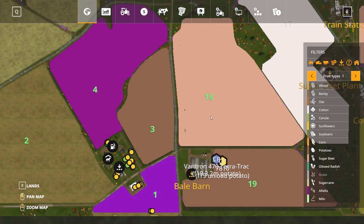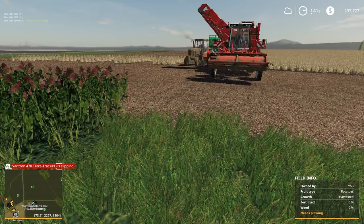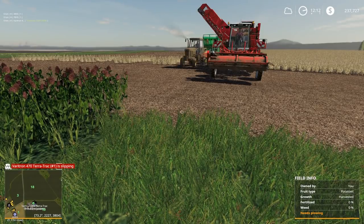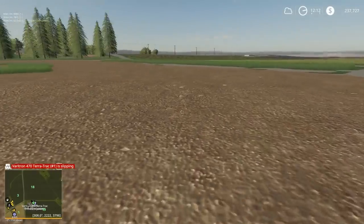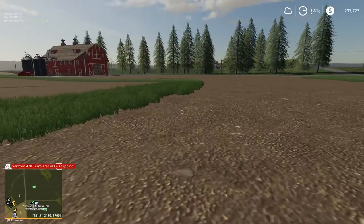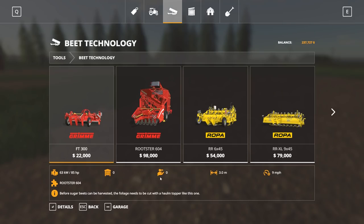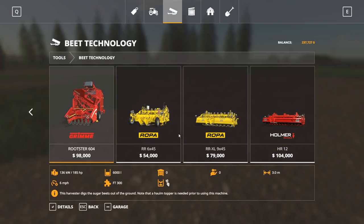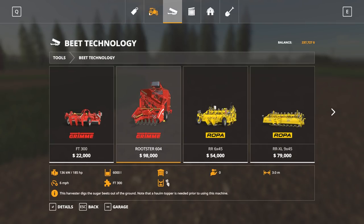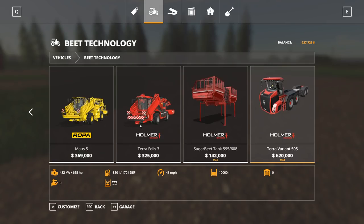I've got field 18 planted in sugar beets, but I'm gonna need a harvester for that. And if I had to guess — if the potato harvester doesn't work with CoursePlay, what are the chances the sugar beet harvester works? Probably not very good. If anybody out there has used it and it works with CoursePlay, let me know. Maybe we'll start with the tow-behind since that's cheaper, because at this point it's going to be a while before I can afford a self-propelled one. We're looking at probably 500,000.